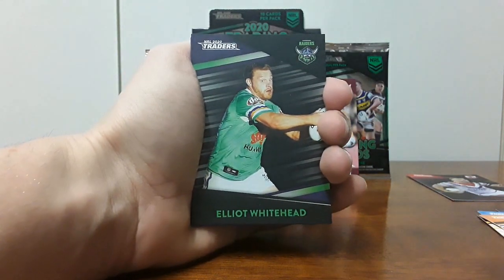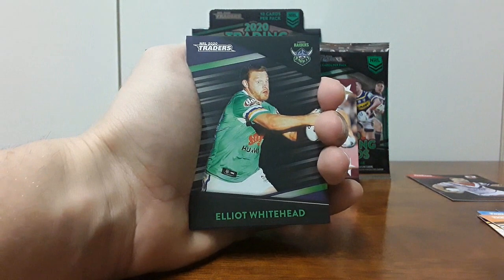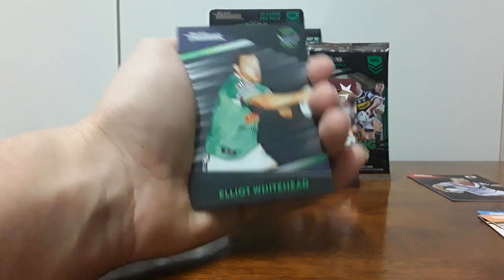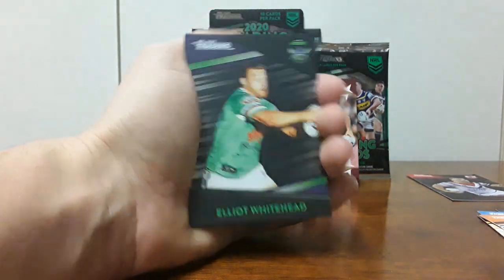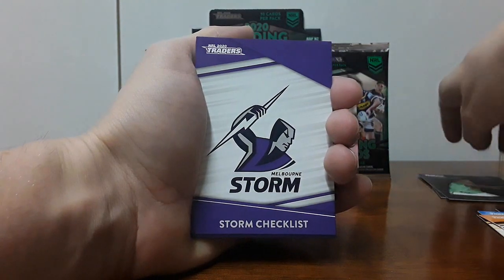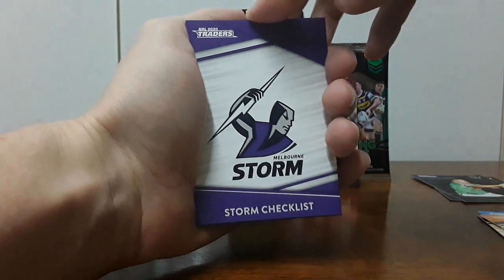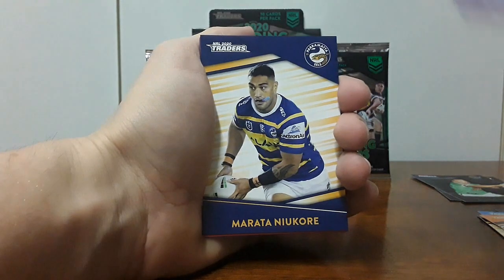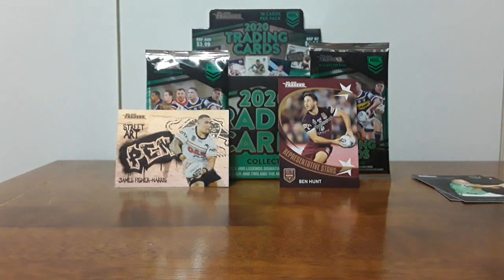We're knocking off the rep stars — they seem pretty common. Elliot Whitehead is our platinum parallel for this pack. I do like the platinum parallels; the colors of the jerseys and everything pop nicely. We also have Melbourne Storm Checklist, Morata near Coray, Ben Hunt, and Kurt Mann. Two from two — cannot go wrong with that.